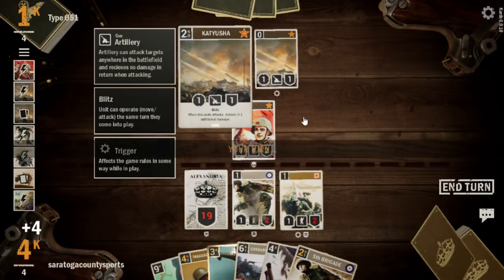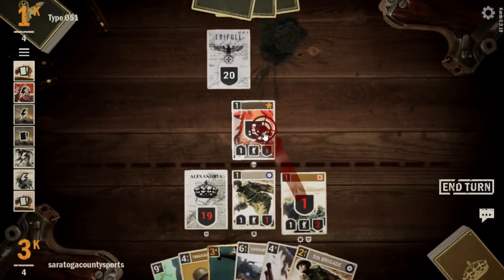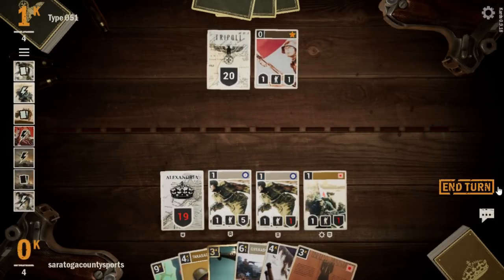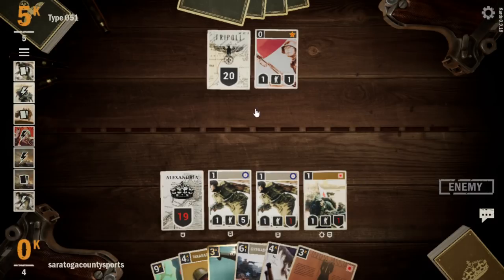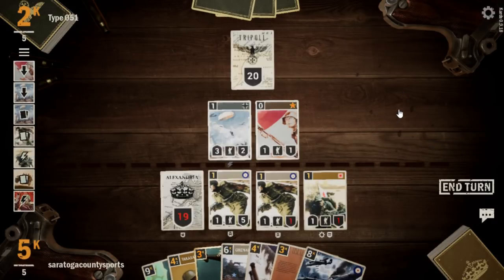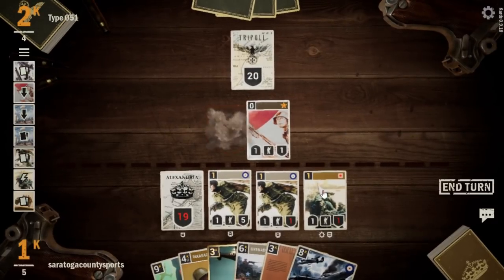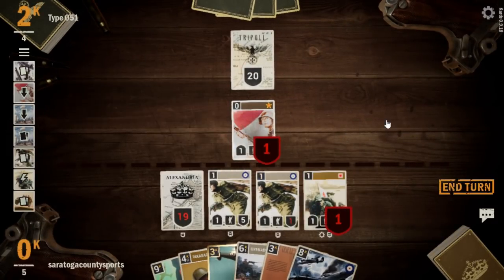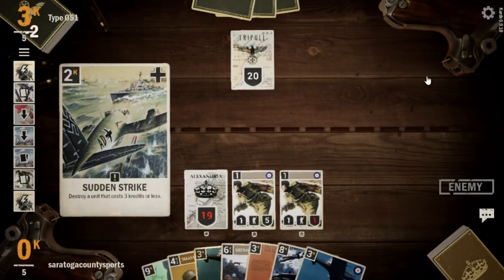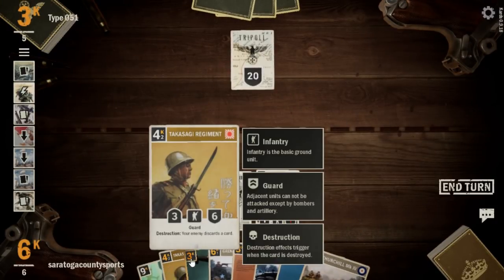Katie's going to be a pain to try to get through. Great top deck — let's take out Katie and the 321st, draw a card, and drop a fresh 5th Brigade. The Fall Schmear Jaeger is pretty good but we're going to blow it up with a Daylight Bombing — just managing threats for now. We draw another card with our 33rd for a full draw-three off the 33rd Recon. Up to 6 credits already. A Sudden Strike takes out our healthy 5th Brigade, but now we can drop a Takasagi.